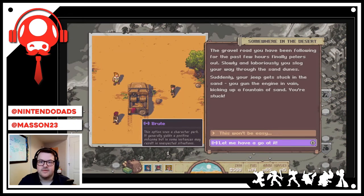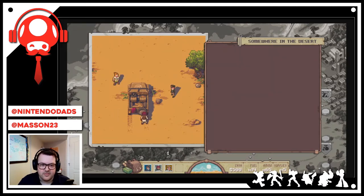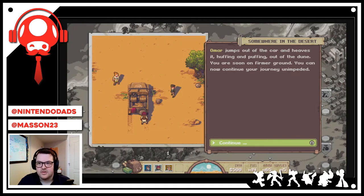The gravel road finally peters out and we slog through sandy dunes. Suddenly the jeep gets stuck in the sand — we gun the engine in vain. There's a Brute option here that uses a character perk. Let's give it a go — Omar jumps out and heaves the jeep, and we're soon on firmer ground. We can now continue.